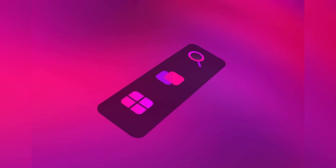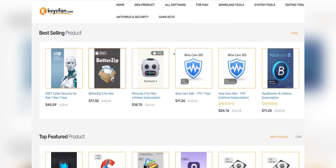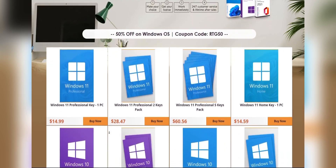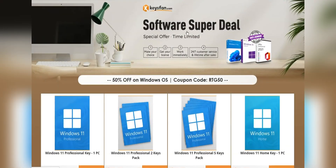Before starting the video, I would like to talk about the sponsor of this video, KeysFan. KeysFan.com offers cheap and legal OEM software keys — in an easy way you can activate software such as Windows and Microsoft Office in a fast and reliable way, with keys that are 100% official and suitable for online activation.